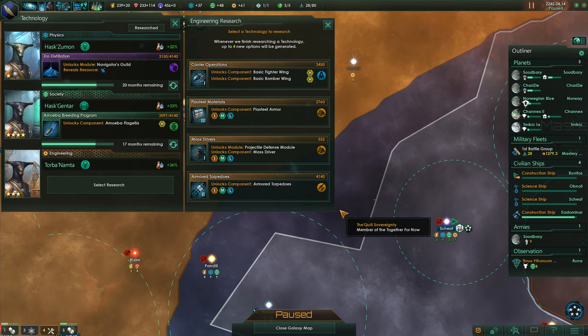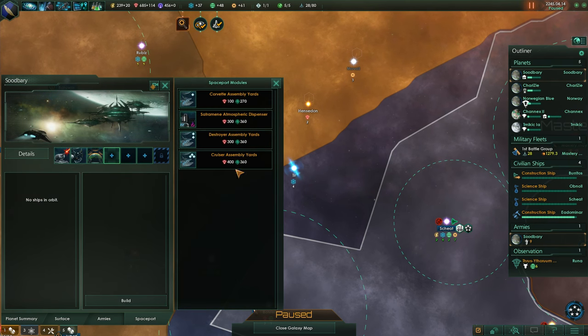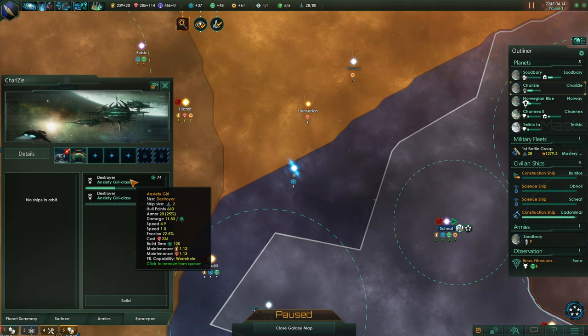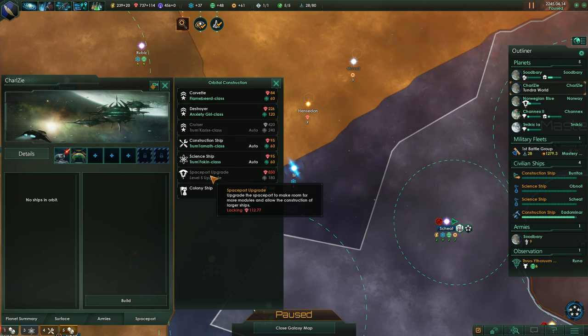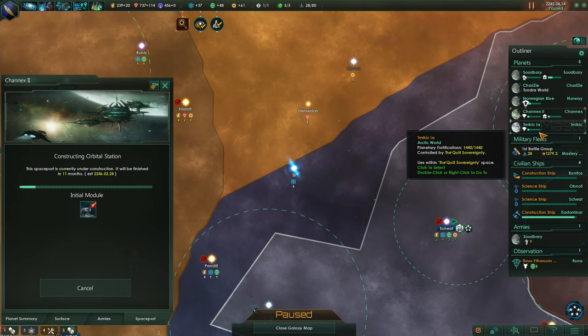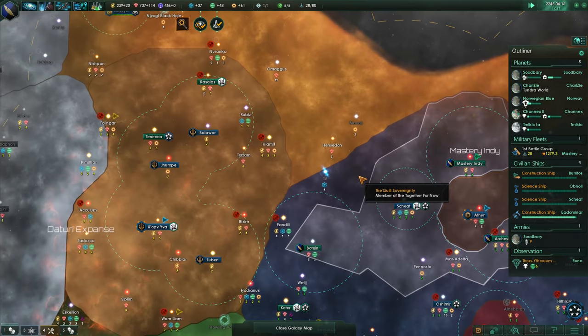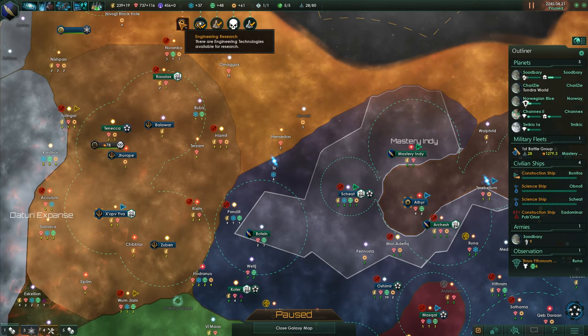Actually hang on - cancel, cancel. Cruiser assembly yard needs level five spaceport, which needs more minerals - we'll get back to you. Level two good, and then build those as well - so that's a mineral sink but I'm happy about that. I think two places building cruisers is going to be enough; they're pretty expensive and I doubt we can afford to build more than two at a time.